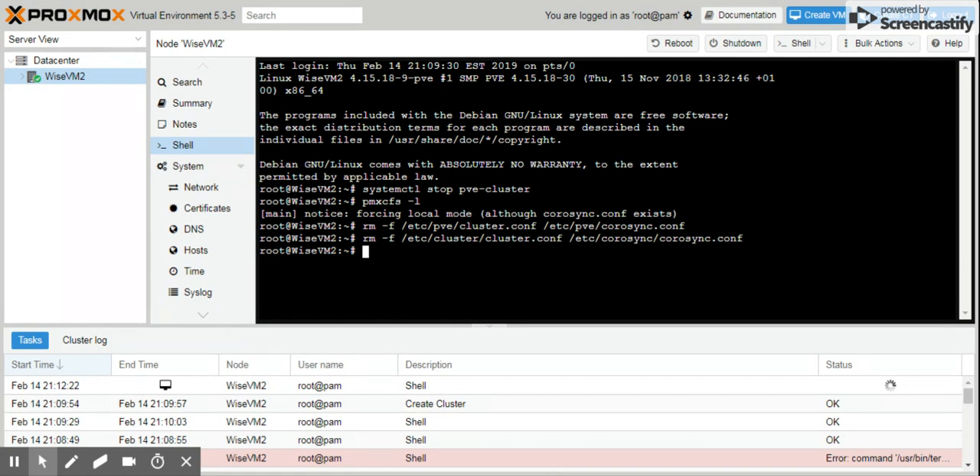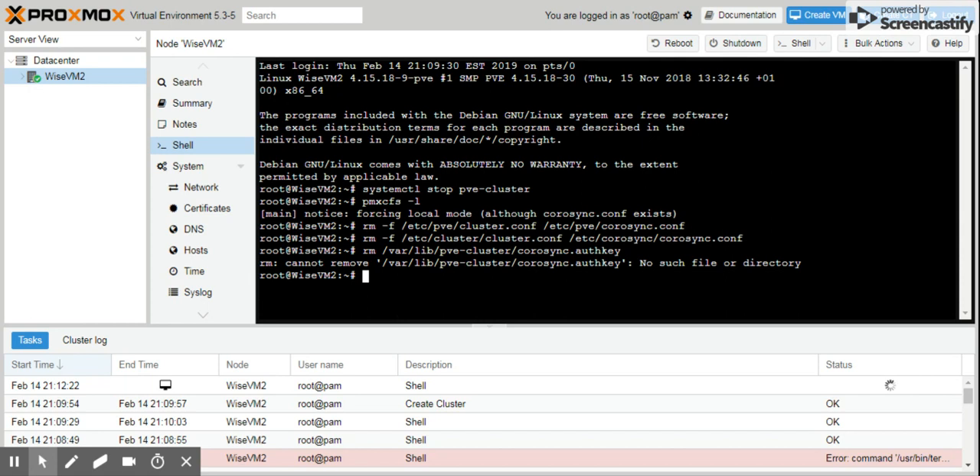I believe that key is generated when you actually add other nodes to your cluster. In our case we don't have any other node, just a local one, so running this command will probably flag an error saying no such file or directory exists. I believe the corosync authentication key is created when you add another node — that's the key other nodes use to connect to your cluster. I'm going to run it anyway to verify.